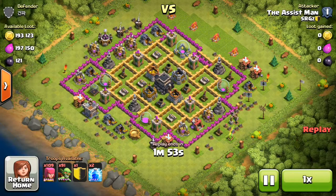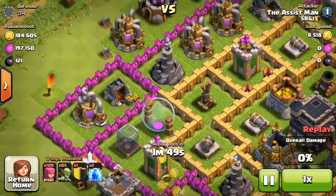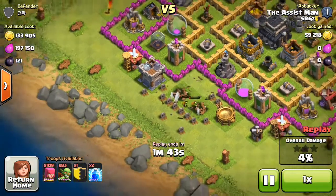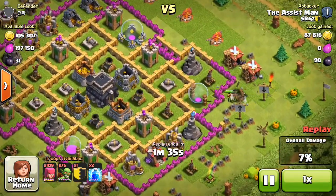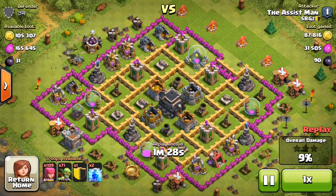I'm going to do a replay here of a loot I had where I used 109 archers and 80-something goblins. You can see how the gold in the gold mines is showing in both of the storage facilities outside the mines, and if you look at the elixir pumps you can see the elixir is built all the way up to the top. These are the type of bases you want to hit - I've only used a couple archers and a few goblins and I've already gotten 87,000 gold and 31,000 elixir.